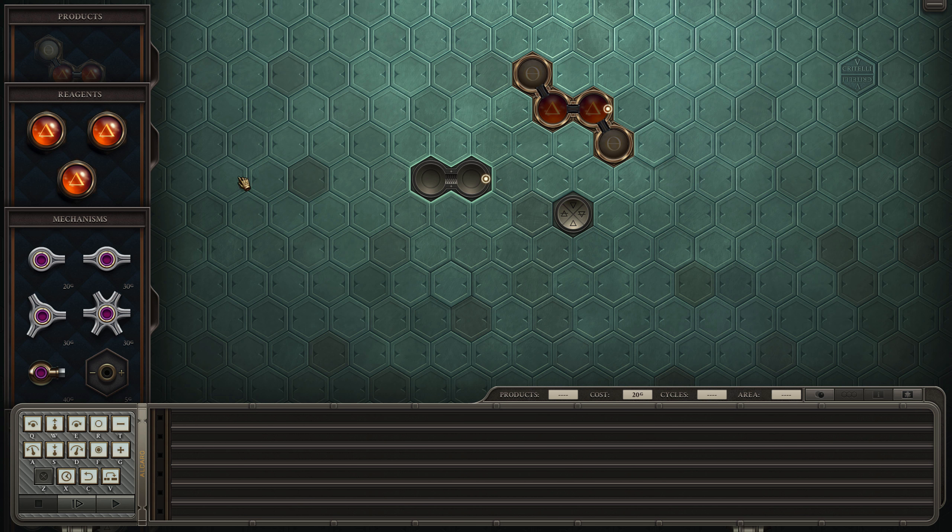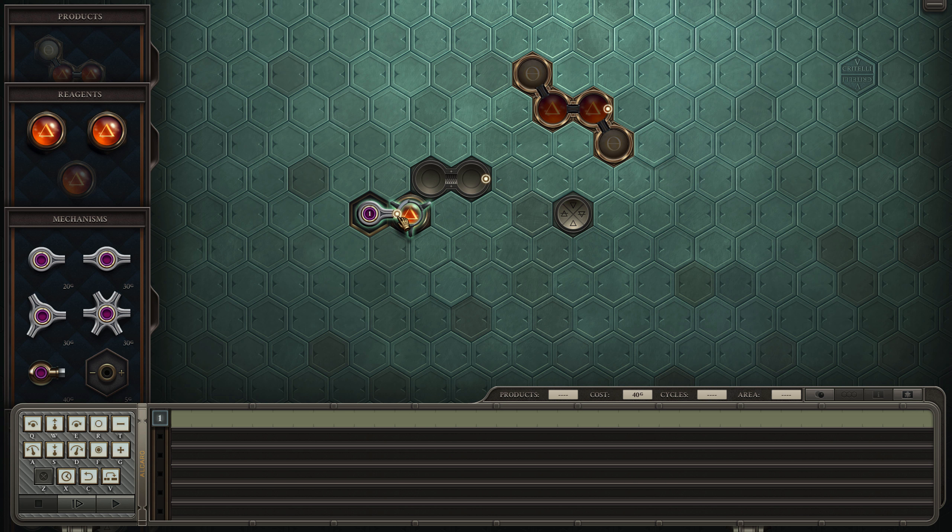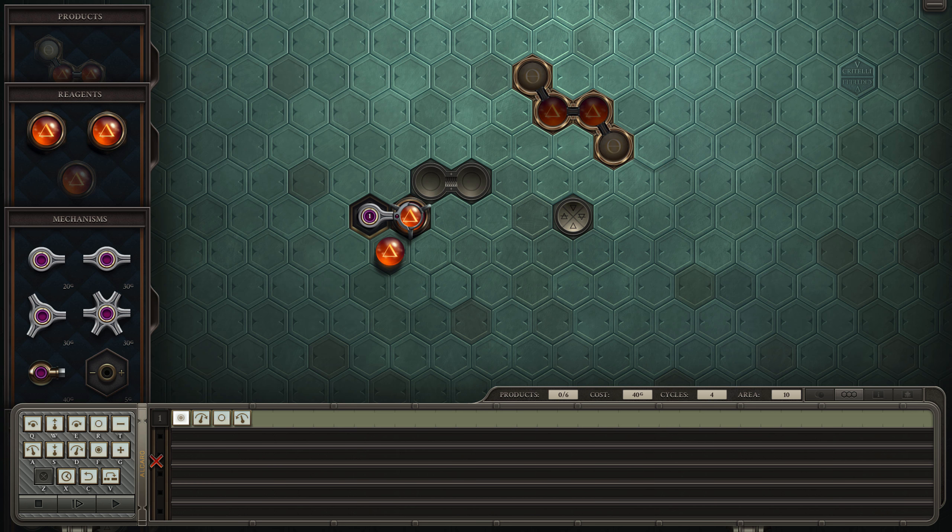What happens if I let go of one of these on a space that is empty? Let's grab, rotate, and let go, then reset. Okay, it stays — so I can just put them someplace else if I want to. I don't know if that's useful to us or not, but that's interesting.